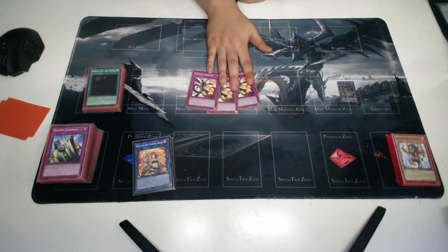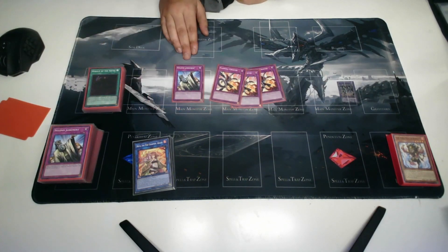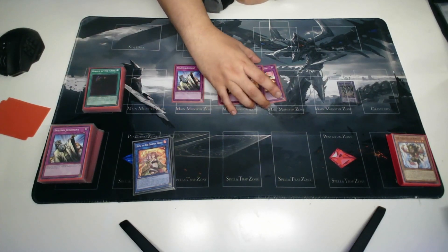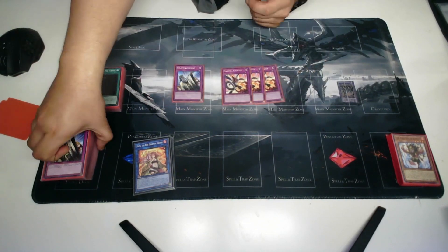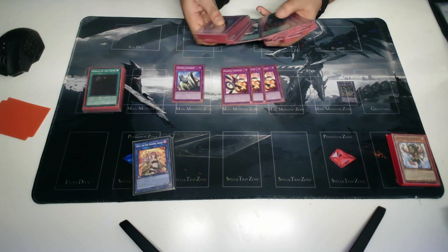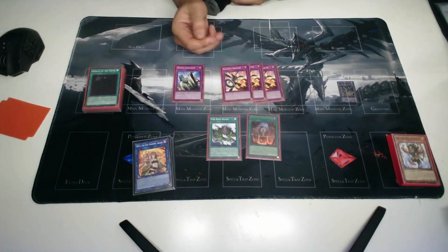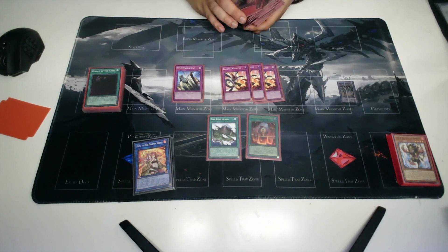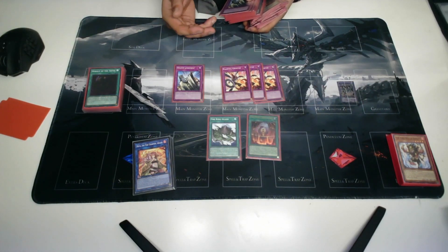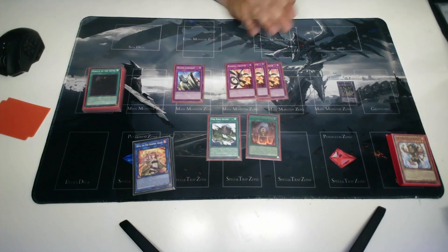Flambeau Counter serves the same purpose as Judgment in this deck. These two cards — Garunix and Garunix Eternity — being outed can be a serious problem, so typically you want something to protect those. Going first, I would side Flambeau Counter in almost every time.